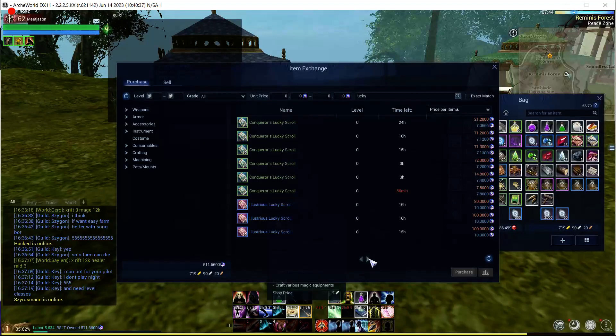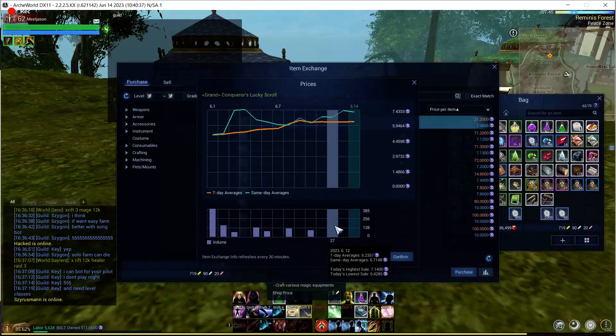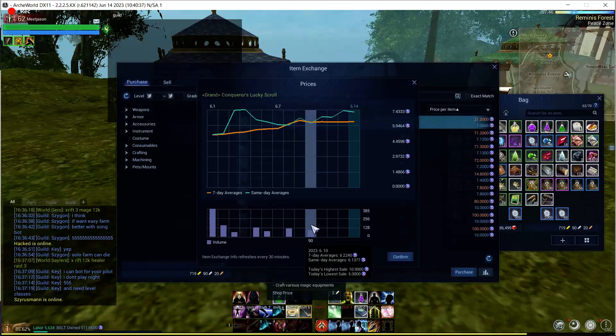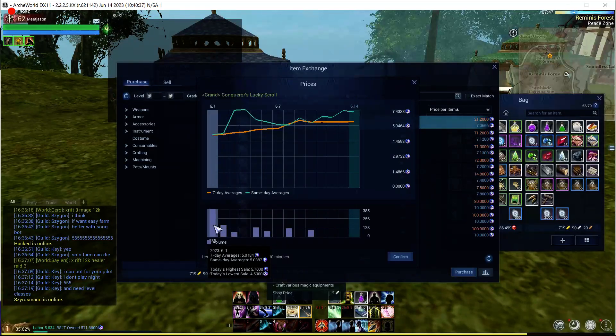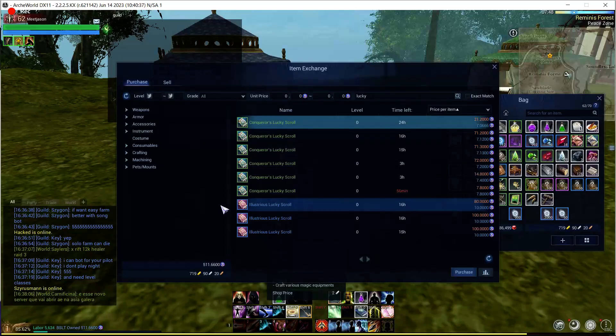Next up we have the bigger scrolls — the conquerors scrolls. These guys are up at 7 BSLT. If you end up opening one of these guys, you're doing okay. If we're saying that one box costs around 10 BSLT and you get one of these things, it's about 7 BSLT. Do they actually sell? Not too much — they sell a little bit at 7 BSLT, but not too many sell. They sell more frequently around the 5 BSLT mark. So if you get 3 of these guys, you're going to be making a slight profit. And if you get 10 of them, you're going to be making a pretty big profit on that box.